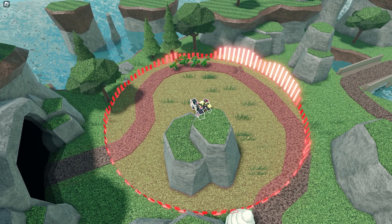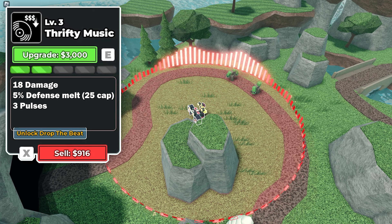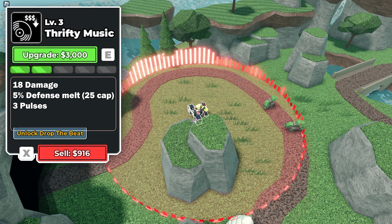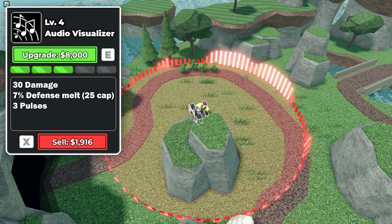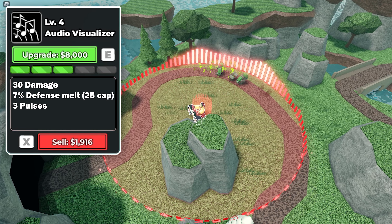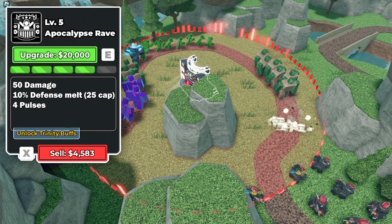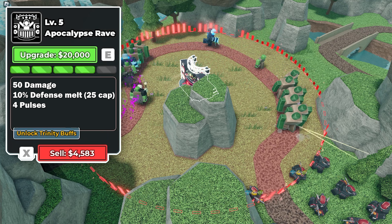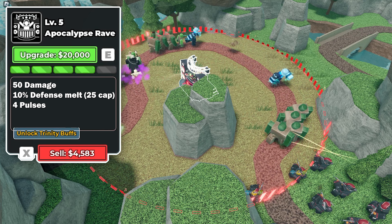The red track ability does 18 damage to a seemingly infinite number of enemies and also melts 5% defense per pulse, with three pulses per ability. This upgrades to 30 damage and 7% defense melt per pulse at level 4. At max, it does a whopping 50 damage per pulse with 10% defense melt per pulse, plus an extra fourth pulse, for a total of 200 damage and 40% defense melting for every enemy in the DJ's range.